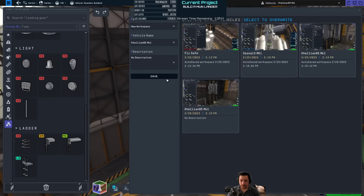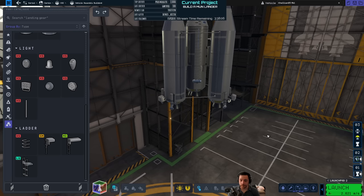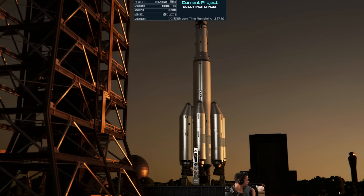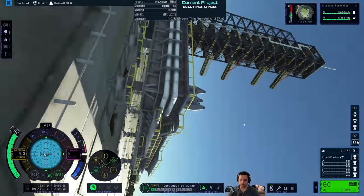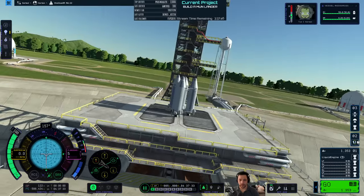Let's launch this just to test the ladder functionality. This is an experiment — a pre-launch experiment for a lander test. That's a weird angle. What the heck? Game, are you drunk?